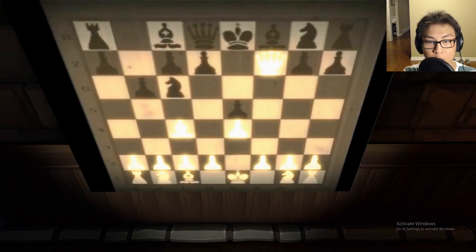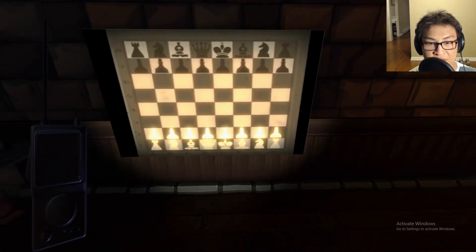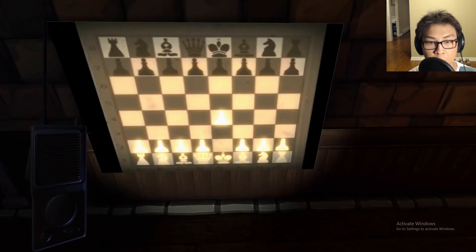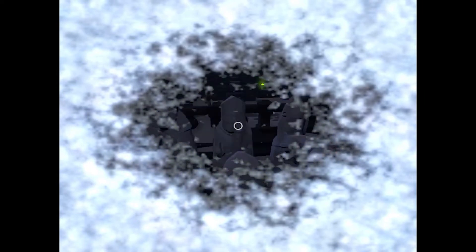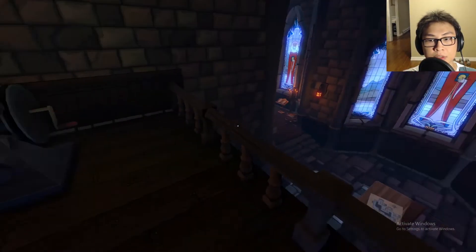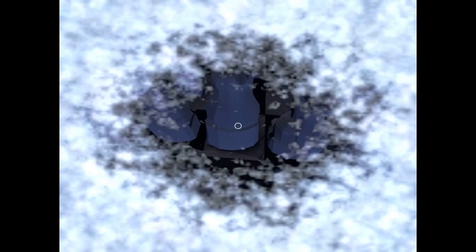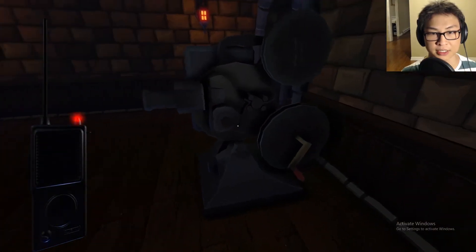That is done. The right bishop, move it forward and to the left one, two, three spaces. Then the queen, which is on the left side of the king, move it forward and to the right one, two spaces. I did not work, over. Have any of the black pieces moved, over? No, it's just me, over. So can you control both the black and the white pieces, over? I can, over. Good god, this game doesn't make it easy on us.